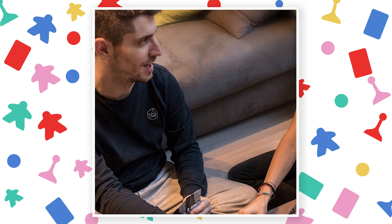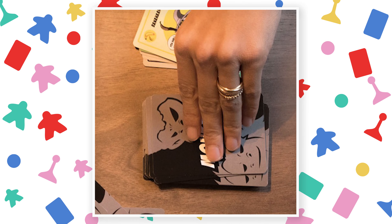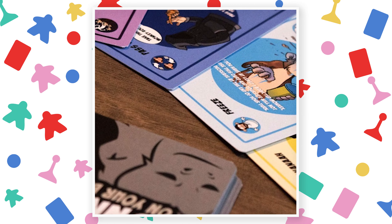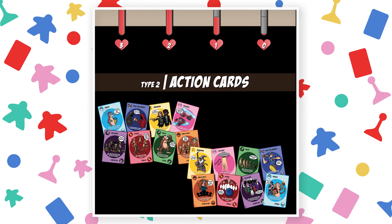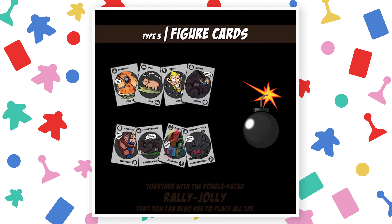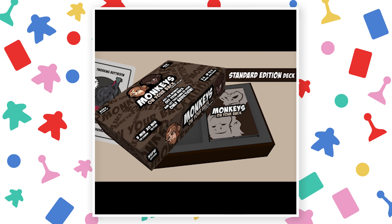You and your friends could be monkeying around with monkeys on your back. This is a light player elimination Take That card game. The game has two editions, a Not Safe for Work edition as well as a kid-friendly version. Pledge $22 to get a copy, but there are still early bird pledges available if you hurry. The Kickstarter ends August 24th and plans to deliver by January of 2020.